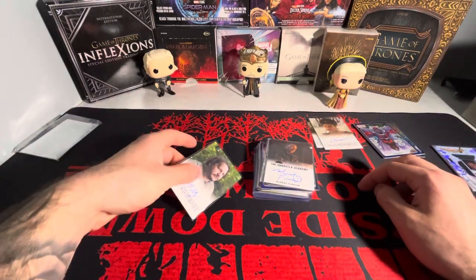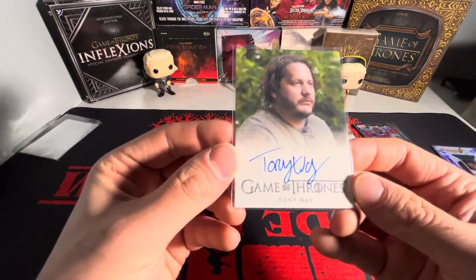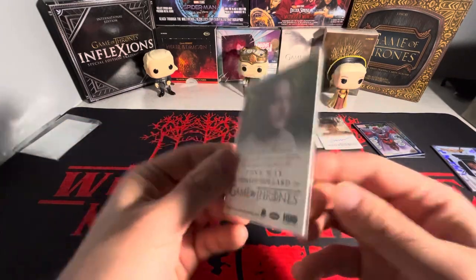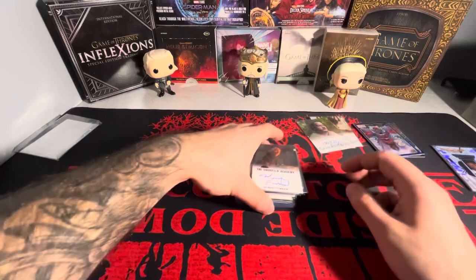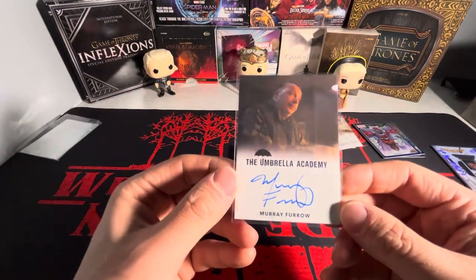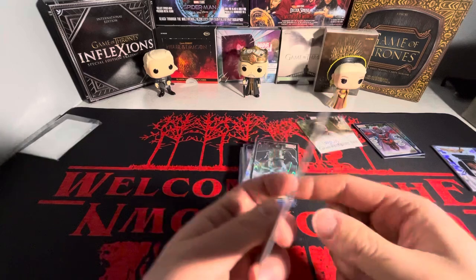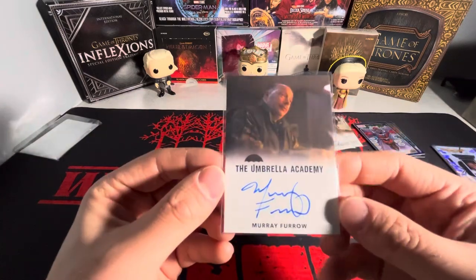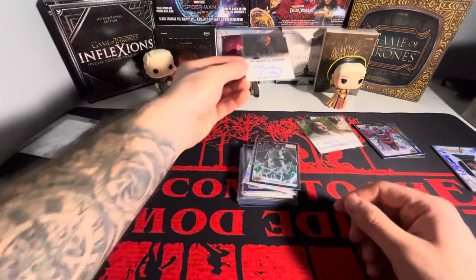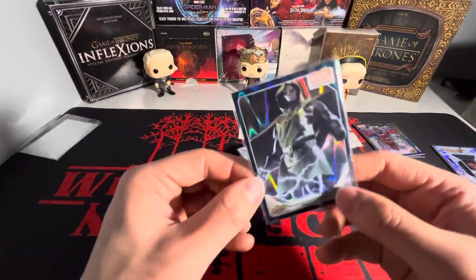We have Don Thoros Hollard, got that there. Then the only Umbrella Academy autograph that I picked up was Murray Furrow as Sid. I've been picking up a lot of Umbrella Academy autographs recently and this was just another cheap one that I needed.